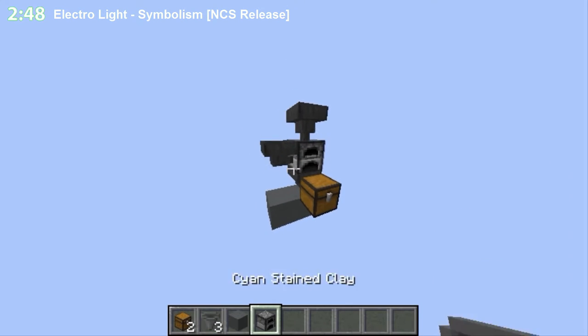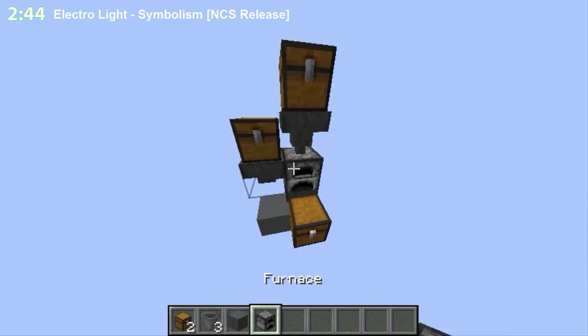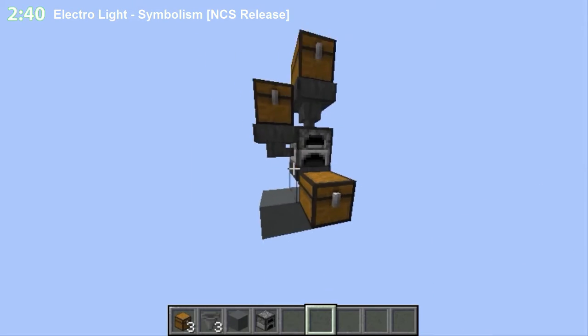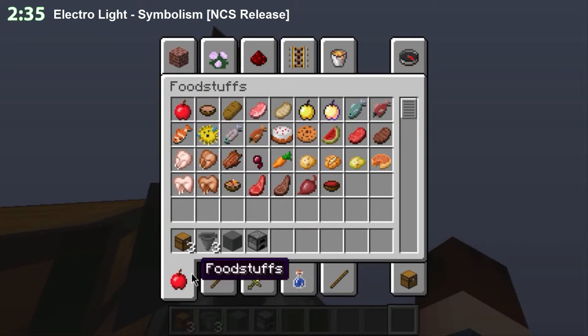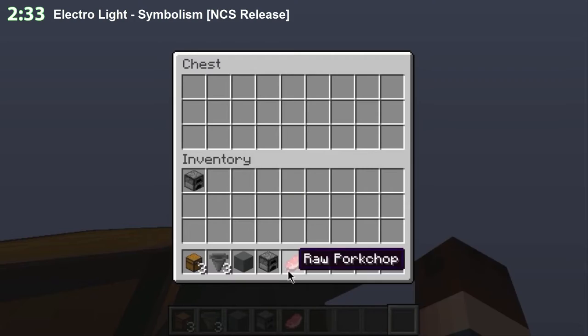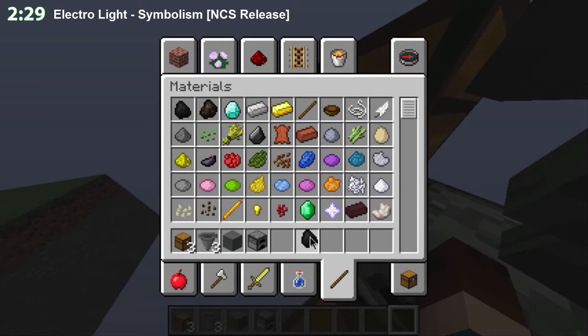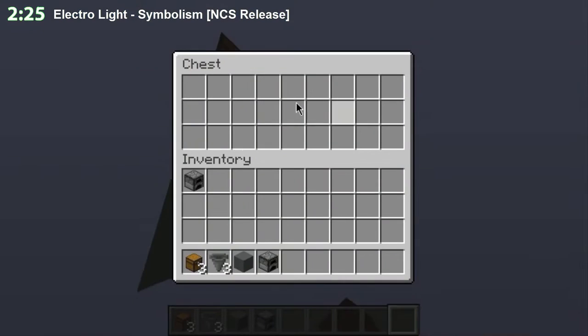And a hopper like this into the chest — you just hold shift and right click. Here and here the other 2 chests. I guess there are 3 chests, not 2 — my bad. And here you have the item you want to cook, like this. And here you will put the item — the coal or the wood or what you want. And here it comes when it's done.